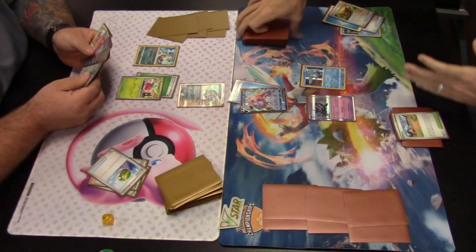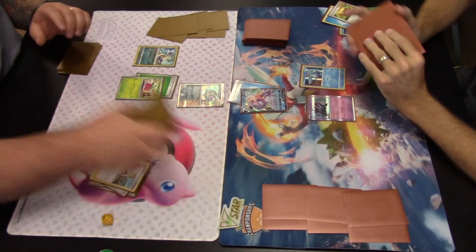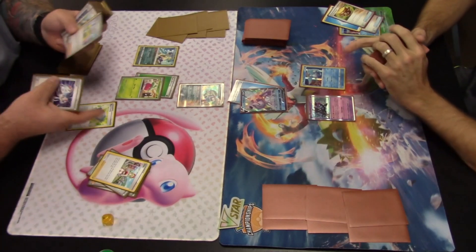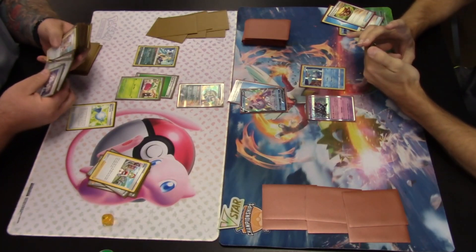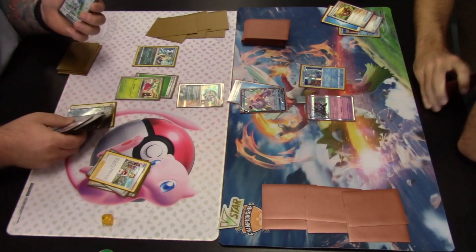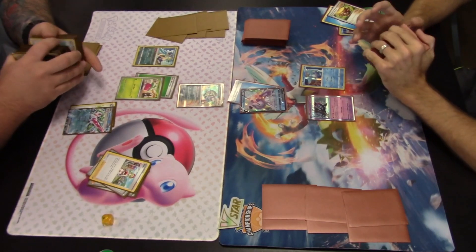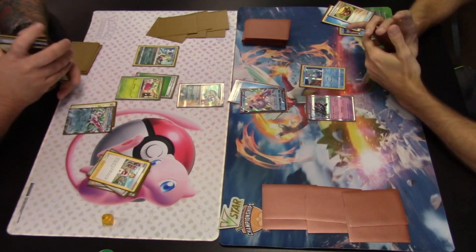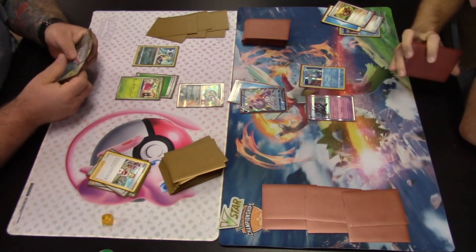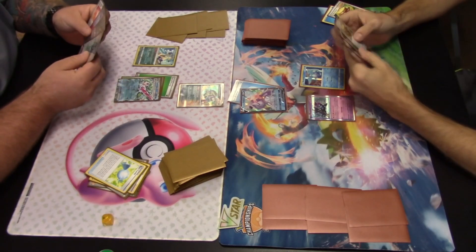Play resumes on our Tsareena player's side. They start with Irida, which can search the deck for an item card and a Water-type Pokemon — basic or evolution. A common strategy in this deck, as seen in Chien-Pao builds, is to find Rare Candy as the item and Tsareena EX as the Water-type Pokemon. The Rare Candy allows Bounsweet to evolve directly into Tsareena EX.